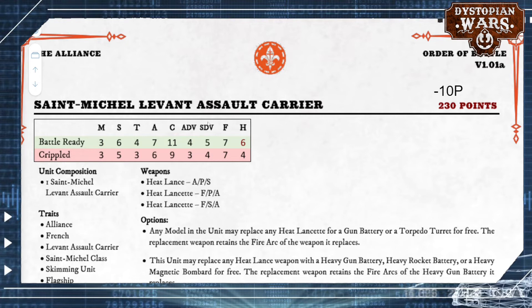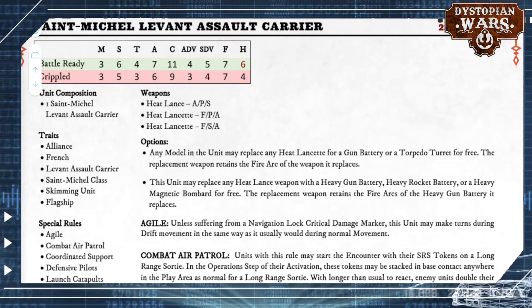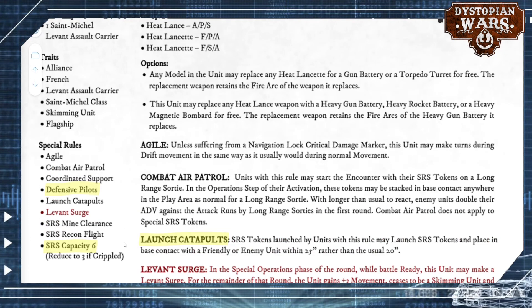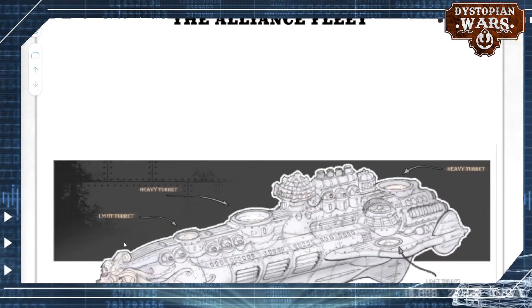Further on, we have the Saint-Michel Levant Assault Carrier, which has also received a points reduction of 10 points compared to its previous iteration — good thing. The hull points were bumped up a bit, and you also get an SRS capacity of 6 with this ship, so it's sort of competing with the Italian Minerva ship. They also have launch catapults, which is always great because it introduces a very useful plus 5 extra inches to launch SRS. On top of the defensive pilot role the French have access to, they get better interception, and that launch catapult can make a big difference. You also see the Levant Surge, so you can go full flying should you desire — buffs all around for the Alliance flagships.